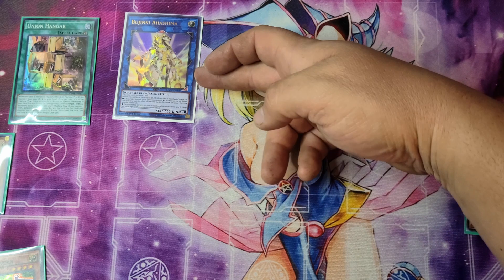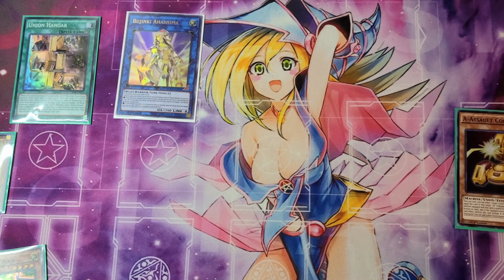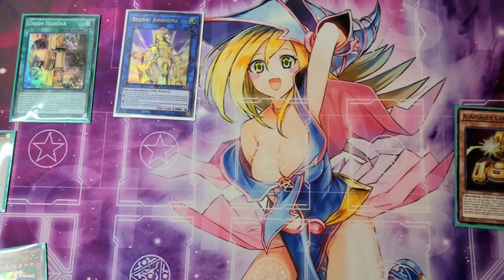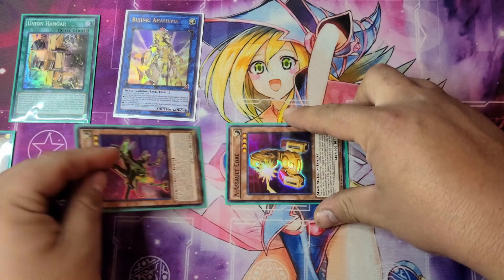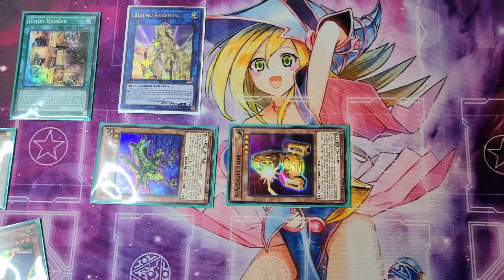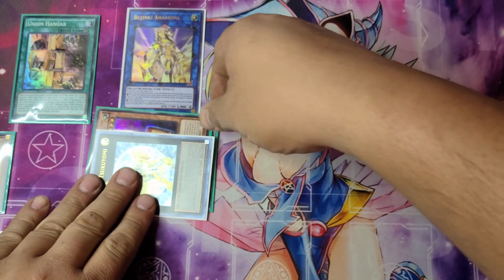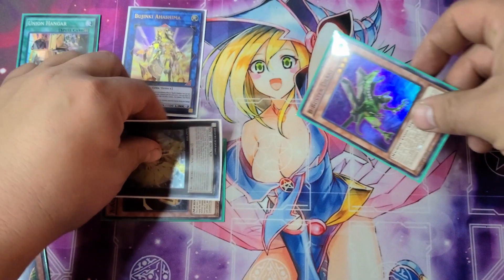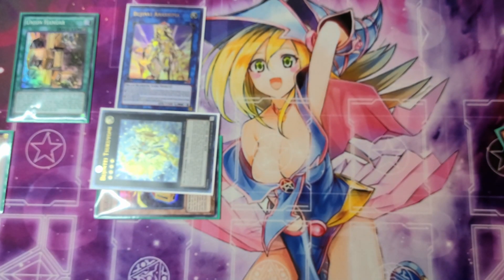You are going to set up a chain: Chainlink 1 Bujinki Ashima, Chainlink 2 B Buster Drake to add a Union monster from your deck to your hand, and Chainlink 3 A Assault Core to add one Union monster from your graveyard to your hand. Resolving in reverse: A Assault Core adds the B, then B's effect adds an A to your hand, and finally Chainlink 1 Bujinki Ashima special summons A Assault Core and B Buster Drake to your side of the field. You're then going to continue by summoning out Bujinte Tsukuyomi. From there, detach B Buster Drake from Bujinte Tsukuyomi and send your A Assault Core and C Crush Wyvern to the graveyard, then draw two cards.